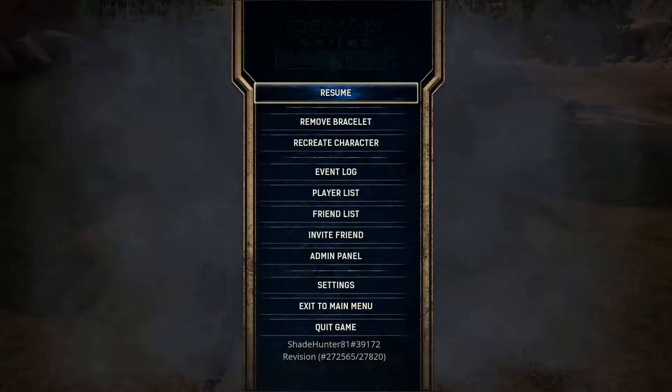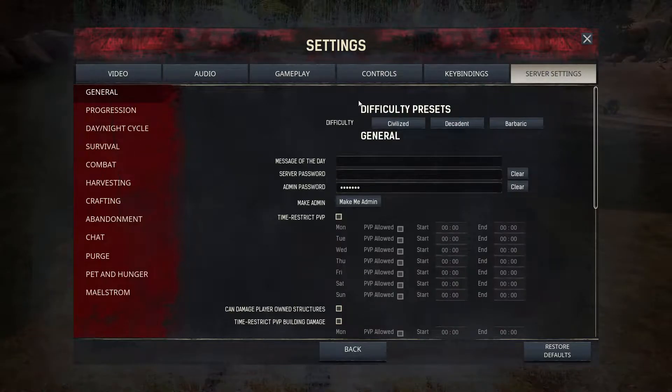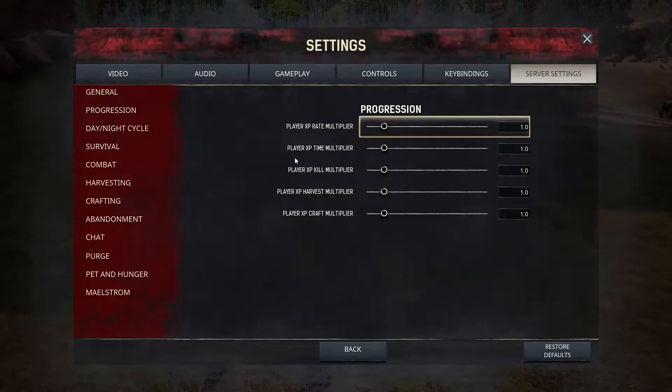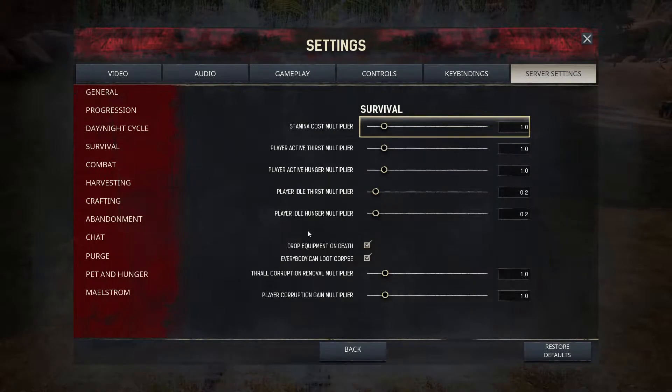While he's picking those up, let me go over these settings real quick. The person hosting should probably go ahead and do 'Make Me Admin' — I've already got it. It says 'allowed to cheat' but this makes it very useful. Under General, really the only thing here is the tether distance — you want to make sure that's maxed out. Under Survival, I like to turn down the idle thirst and hunger because if you're standing there you won't get hungry and thirsty as fast — I turn those down to 0.2.